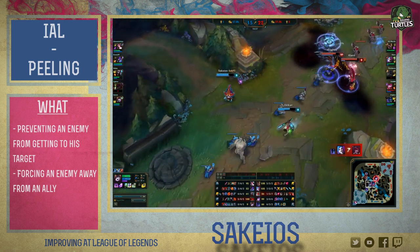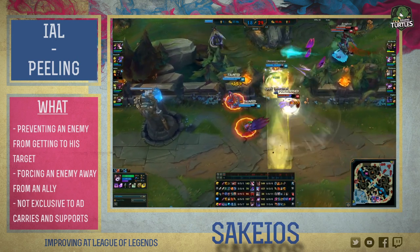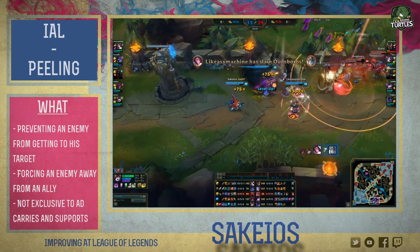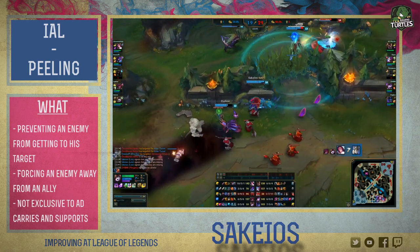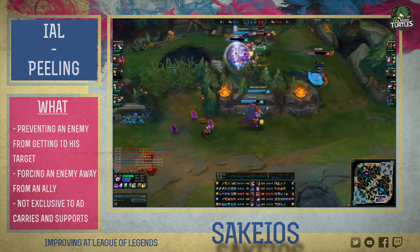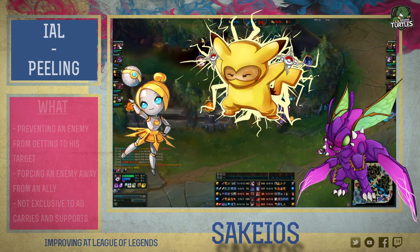Lots of people confuse peeling to be a support-only job, or that only AD carries need to be peeled for. Wrong. Everyone can be peeled for, and everyone should be able to peel, even if by stepping in front of abilities with a flash or a dash. It's not the AD carry specifically that may need peeling — it's literally any squishy target on your team that is dealing damage for you. An Orianna mid needs peel, a Kennen top needs peel, a Kha'Zix needs peel. Keep that in mind.